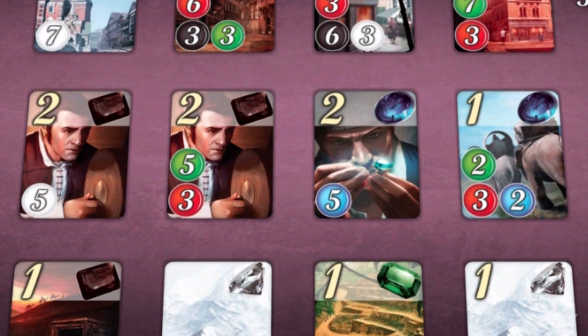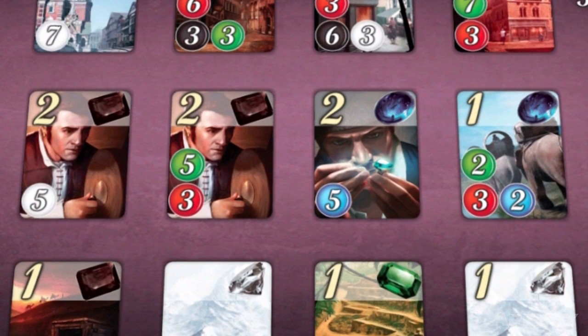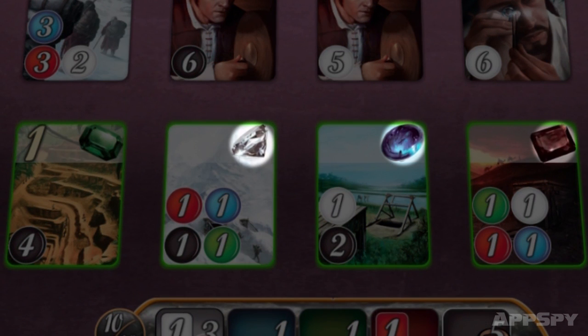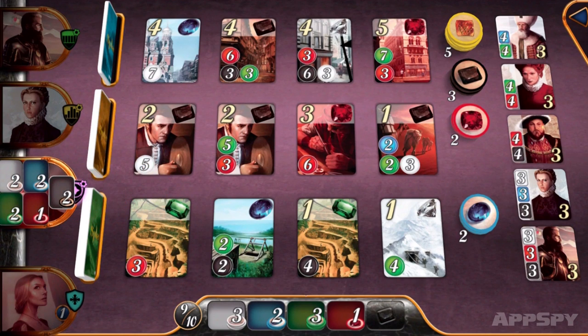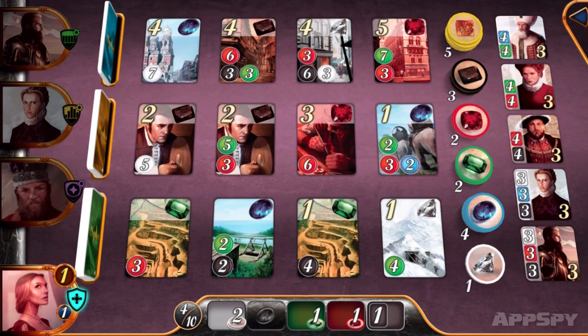These middle row cards, while still not the cheapest, are easier to purchase in fewer actions and almost always offer points as well as gem bonuses. If you look at the bottom row, these cards often only offer gem bonuses and no victory points, meaning they're getting you no closer to your eventual goal. Buy cards from the middle row and every purchase action you make is bringing you closer to the 15 points you need to win.